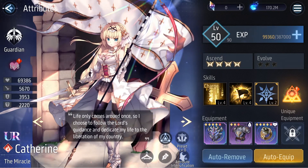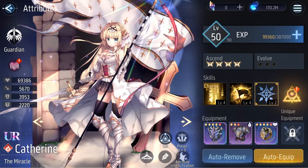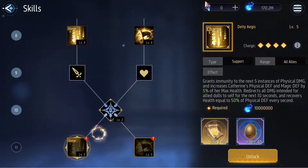For this skill review, my two active skills are only level 4, but we can view the max level here. At level 5, her first skill is a charge skill called Deity Aegis. Like Caledonia, she's not going to be using any order to activate her skills. Deity Aegis grants immunity to the next 5 instances of physical damage — magical damage still goes through — and increases Catherine's physical defense and magic defense by 5% of her max health.